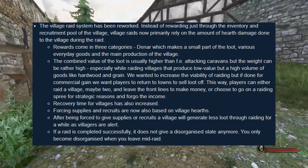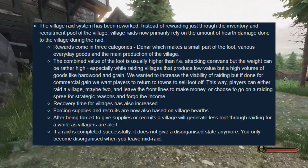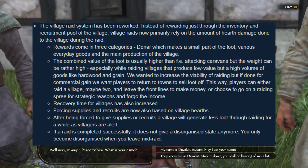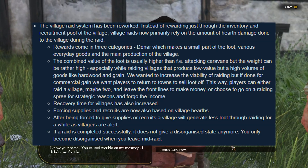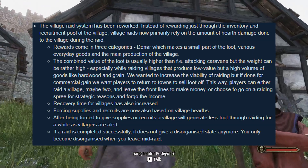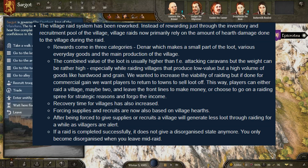Rewards come in three categories. First is dinars, which make a small part of the reward. Then various everyday goods — things like wood, food, livestock, stuff of that nature. And then the main production of the village. So if it's a grain village, you're going to get a lot of grain. Horse villages are going to give you horses, wood villages give you wood, fishing villages give you fish, et cetera. The combined value of this loot is usually higher than attacking caravans, but the weight can be rather high.